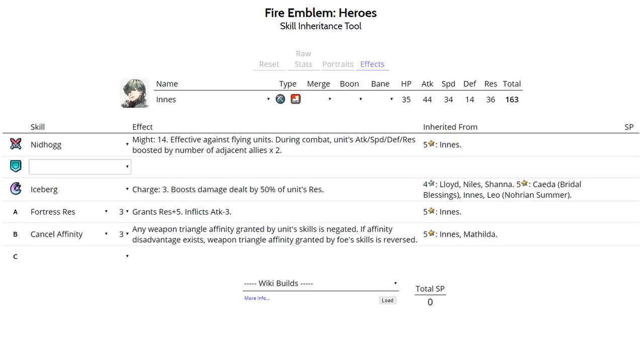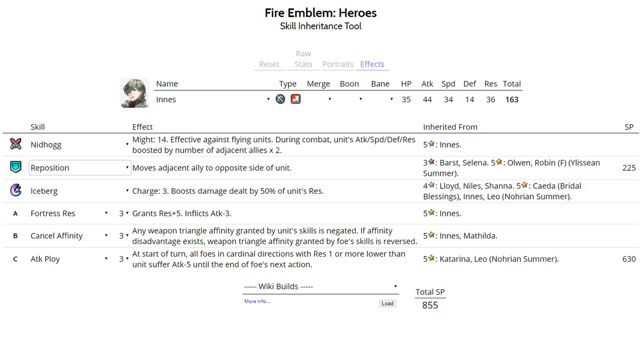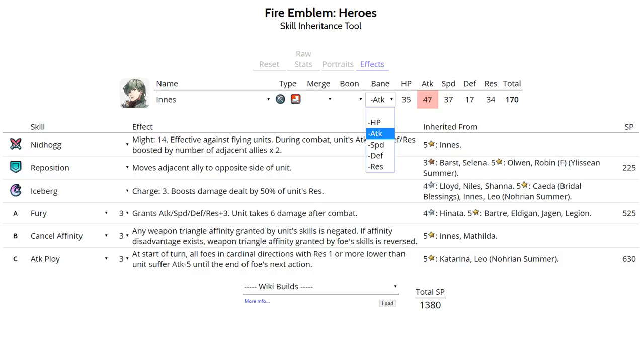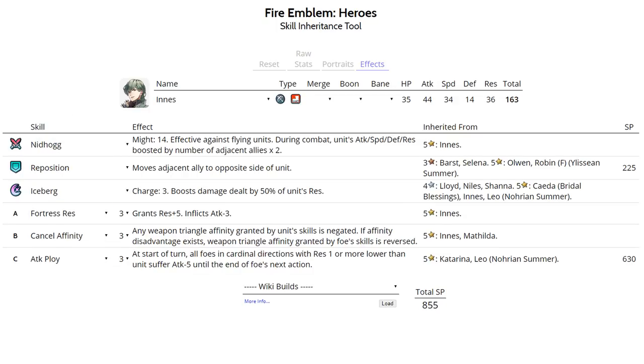Now let's look at Ennis — his default kit is already so good that all you need to do is run Reposition and a slot C skill like Attack Ploy to be effective. Attack Ploy makes him even more bulky against magical nukers. Any kind of Ennis can work, even minus Speed or minus Resistance. However, if you have a minus Attack Ennis, run Fury instead of Fortress Resistance to patch that up. You can also run Distant Defense from Celica to maintain his Attack while gaining insane Resistance in the enemy phase. Run HP+3 Sacred Seal if using him as a magic check, as his HP isn't very high. Best IVs are plus Speed minus Defense, though minus Resistance also works.